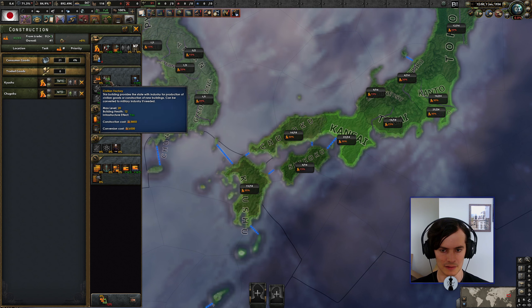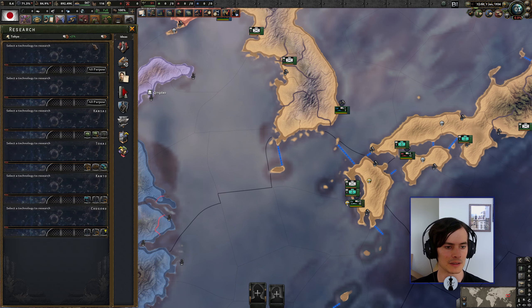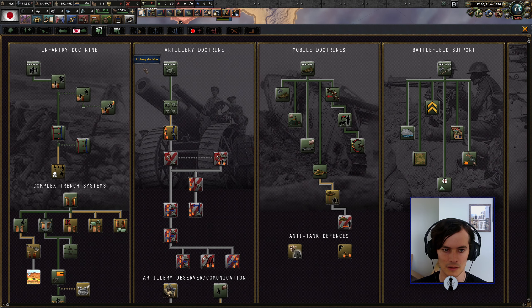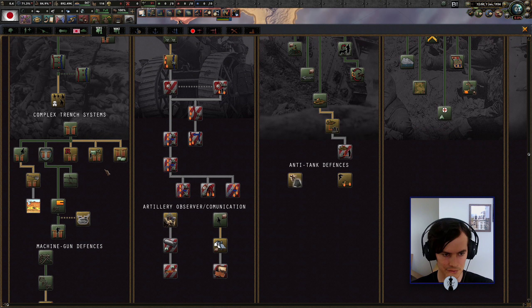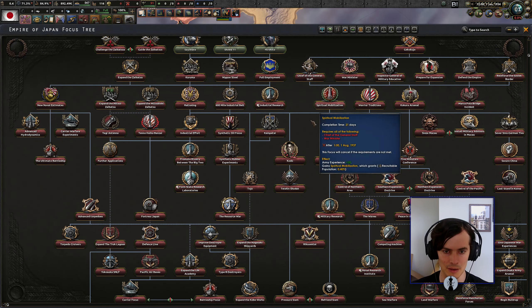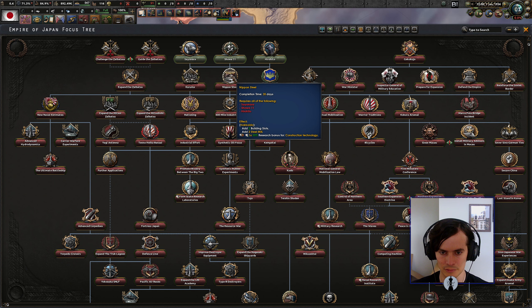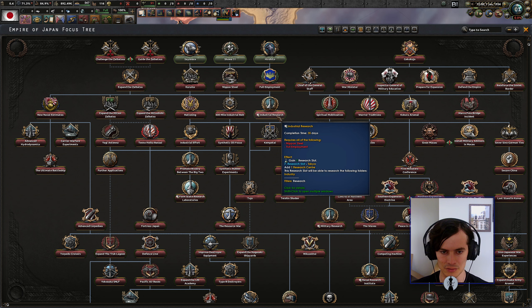There's some chromium here, so let's build infrastructure there and there, then factories there and there. Tech-wise we are behind compared to where we were starting as the British — most notably in army doctrine. We have very little artillery doctrine, this is World War One era artillery doctrine, and we're missing a whole bunch of stuff about communication, trenches, and all that. We don't even have a doctrine research slot — that's pretty bad. We should rush the Nippon Steel tech chain to unlock the industry research slot.